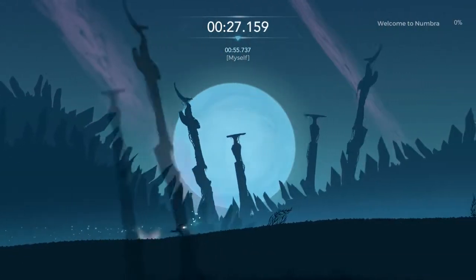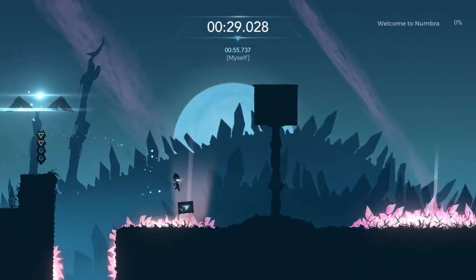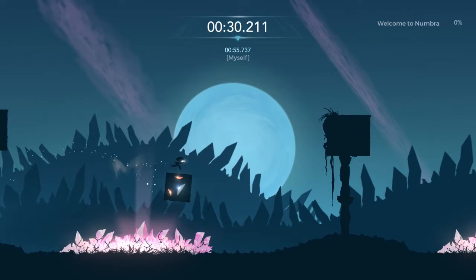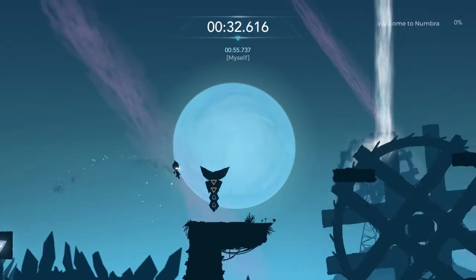Now the next tip I have for you is when I jump over here and I'm just about to hit those crystals, I place a block as close as I can to those crystals. Then on the next jump, I place it at a perfect distance from that next jump so I can land on it and reset my block.